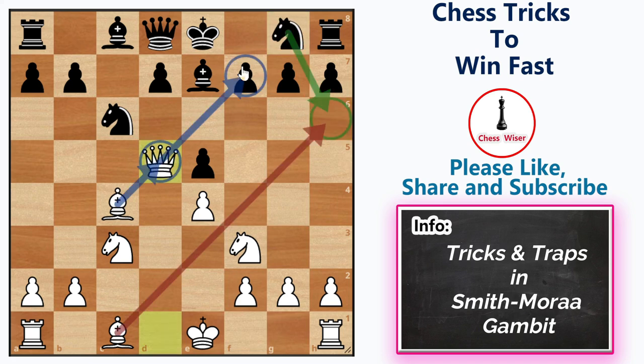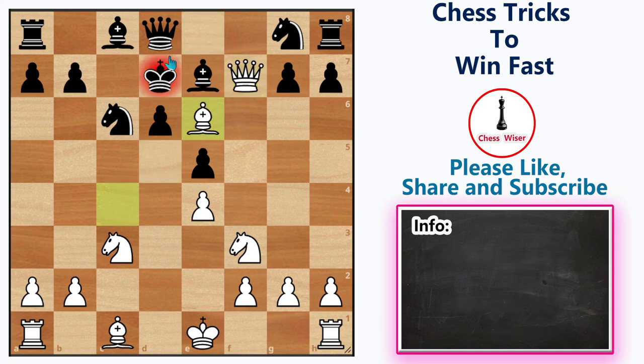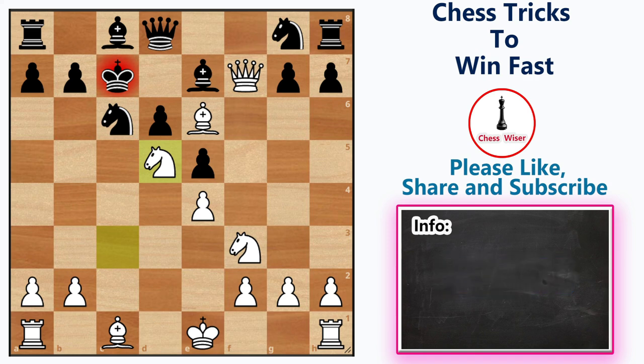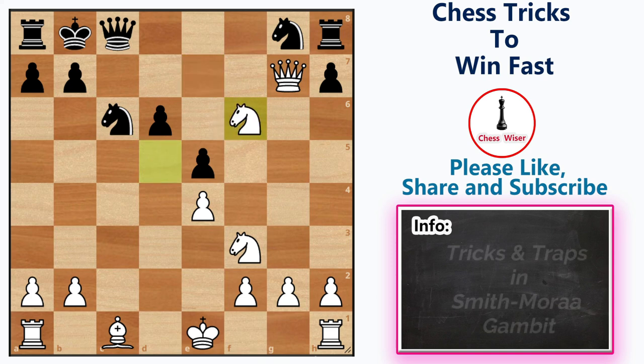If black knows this, he is not going to fall for it. Then after queen to d5, he may try pawn to d6. From here, we can play queen f7 check anyway. After that, the king is going to walk around — king d7, bishop to e6 check, forcing the king to the other side. After king c7, knight d5 check. After the final king move, we can take the bishop on c8. After queen takes bishop, we can simply take the g7 pawn. If black plays bishop f6 here, then knight takes the bishop and white is completely winning.